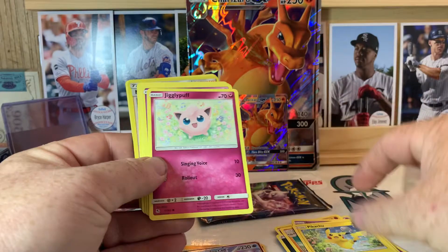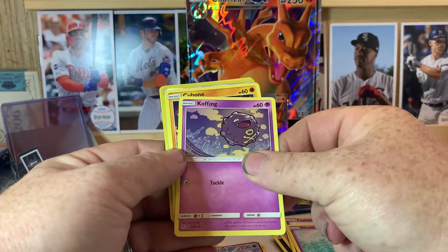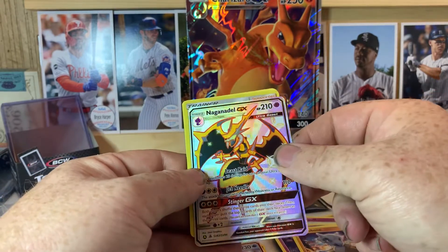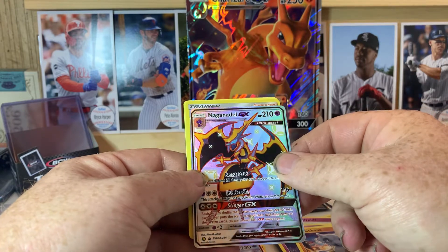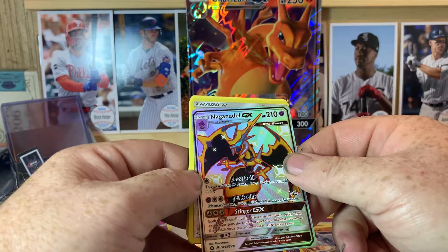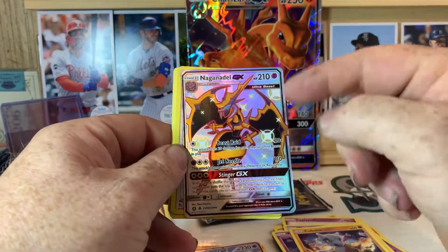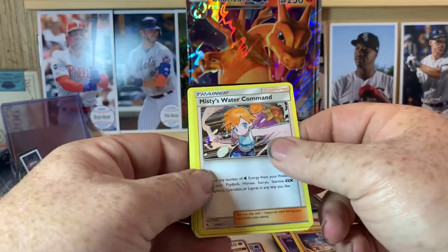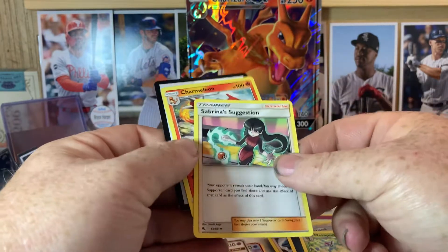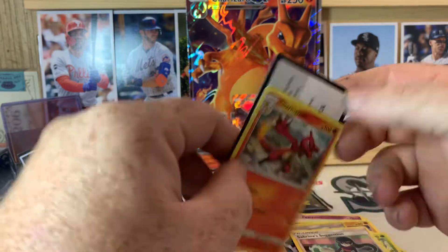Pikachu, Jigglypuff, Eakins, Koffing, Kubon, there's a Naganadel - Naganadel GX, it's kind of cool. You'll have to let me know in the comments if I hit any big ones here. Misty's Water Command, Energy, Metapod, Sabrina's Suggestion, and Charmeleon, and then another code.